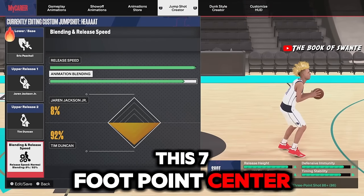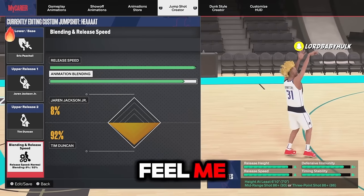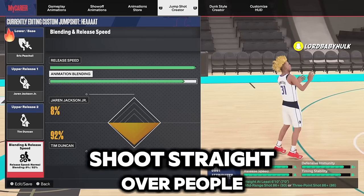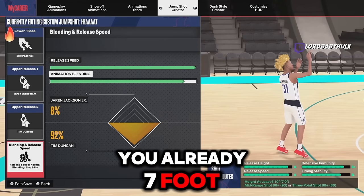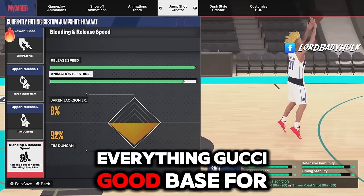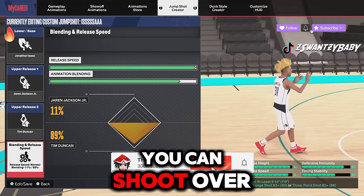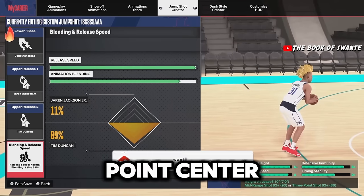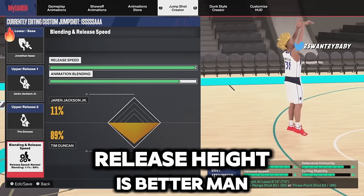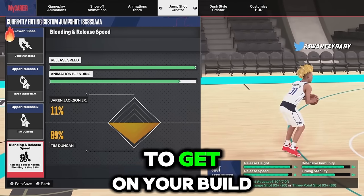When I use this seven-foot point center — drop a comment below if you want this build — the Eric Posh base is decent. You're already seven foot so you've got nice release height and decent speed. The second base I'll show you is Isaac: you can shoot over people even easier as a point center, decent speed, a little weaker stability, but better release height. These two bases as a big — you should really try to get on your build.